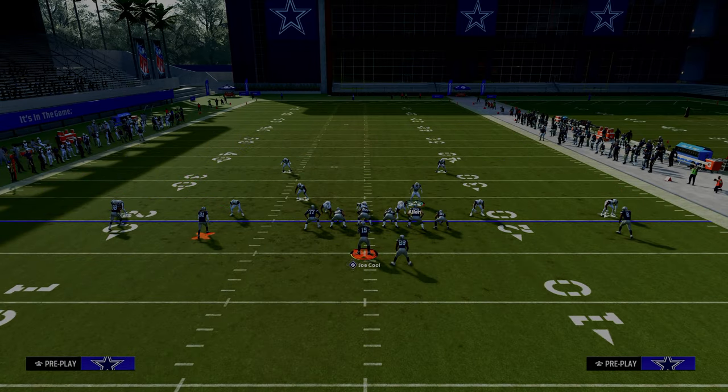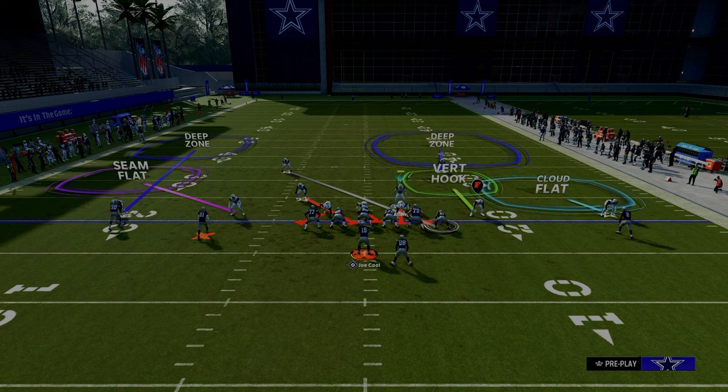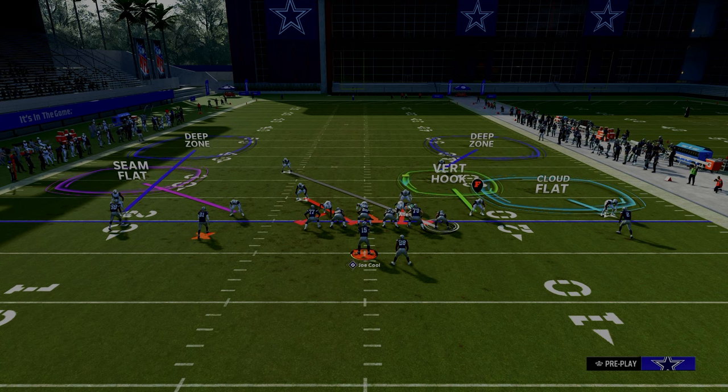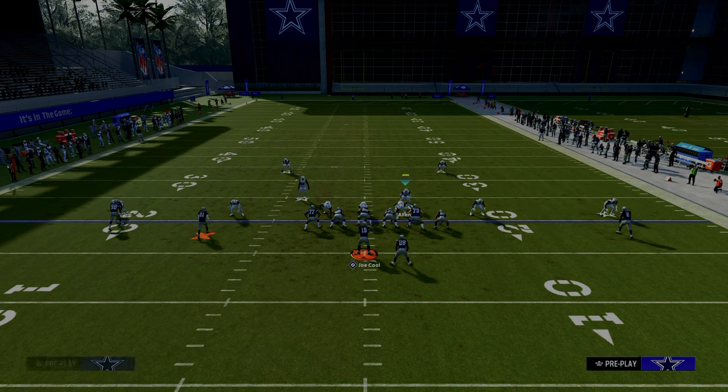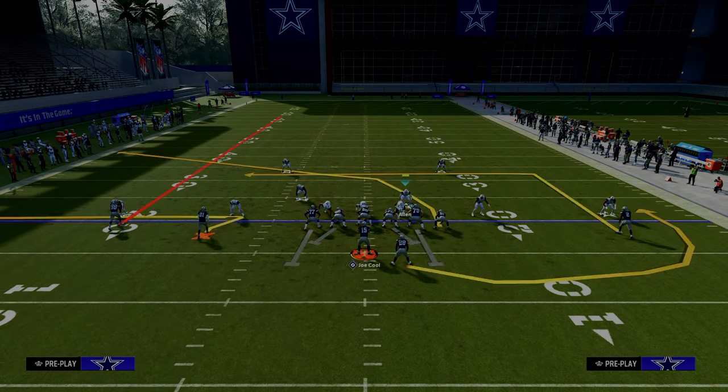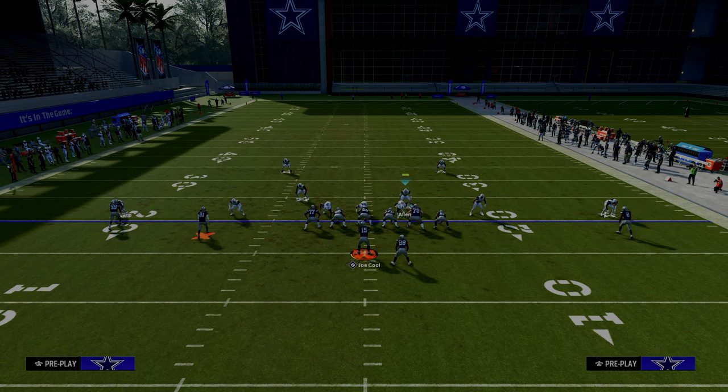We leave Cover 2 on the right-hand side. The vertical hook does a good job there. If the running back runs a Texas or wheel route, we have a deep half defender — you could also put him on an outside third. This creates nice brackets on both sidelines, allowing us to stay in the middle of the field with our user and lurk even against a running back wheel out of the backfield.